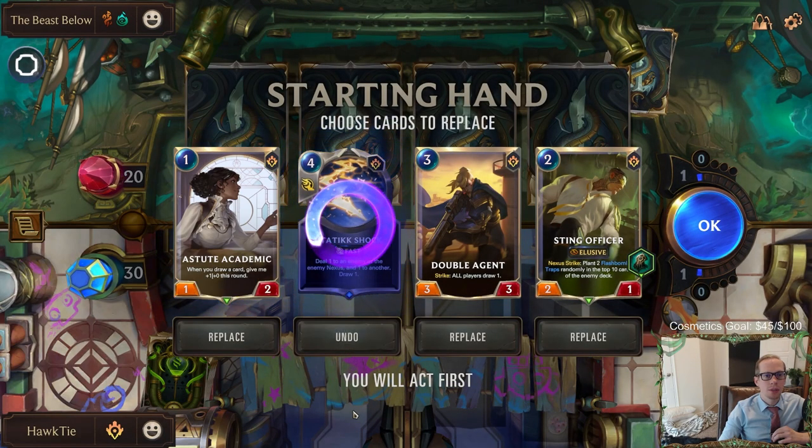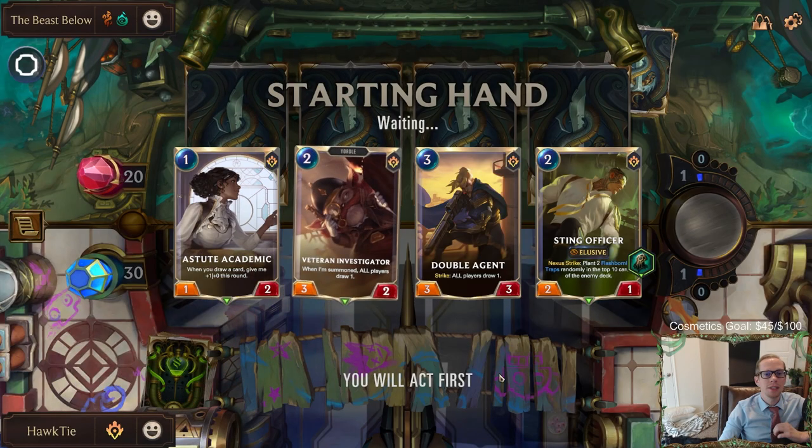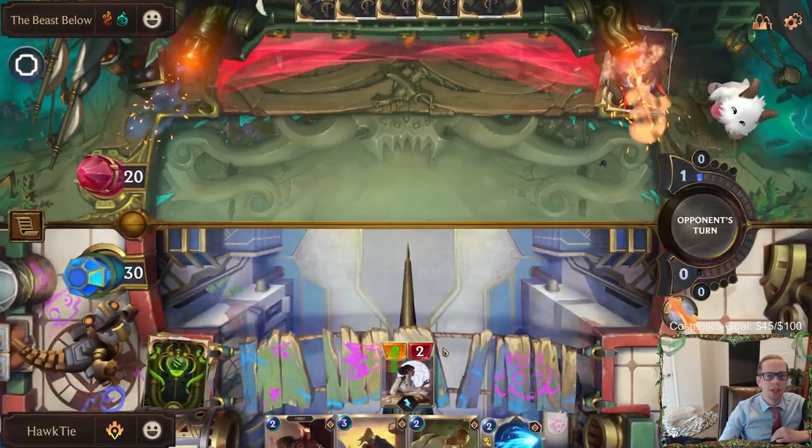Static Shock's the worst card in our deck - it's four mana draw a card, not very good. We'll have Astute Academic into Sting Officer into Double Agent, which doesn't sound too bad. There's no Caitlin though - I could see sending the Double Agent back and looking for Caitlin. But especially having the attack token round one, let's certainly keep the Astute Academic.